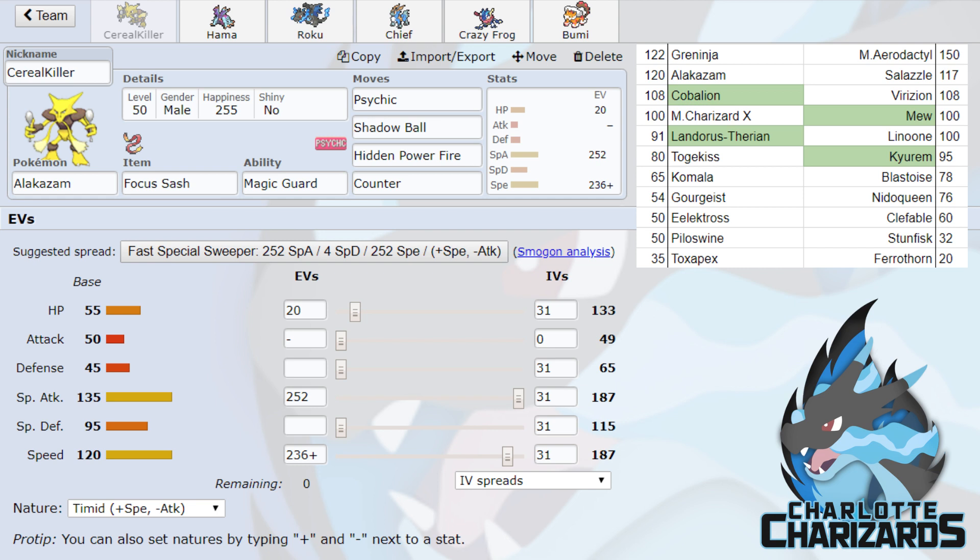Kirum is a major threat for my team — it absolutely destroys my cores. I'm definitely expecting a Sub-Disable set this week, whether it's Leftovers or Ground Z. Blastoise, if he brings it, will be defensive just to take on Charizard and Lando-T. Nidoqueen he uses very well — I'm expecting Bulky with Stealth Rocks. He might have Sucker Punch to hit my Alakazam, since Alakazam is a pretty decent threat versus his team.